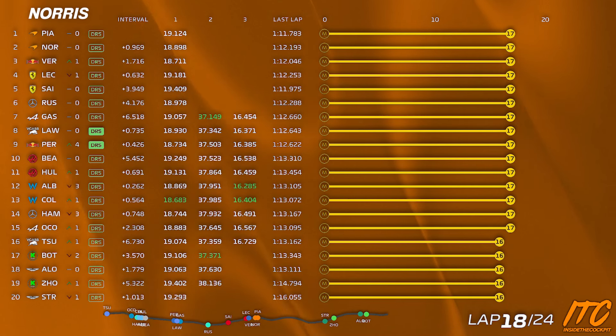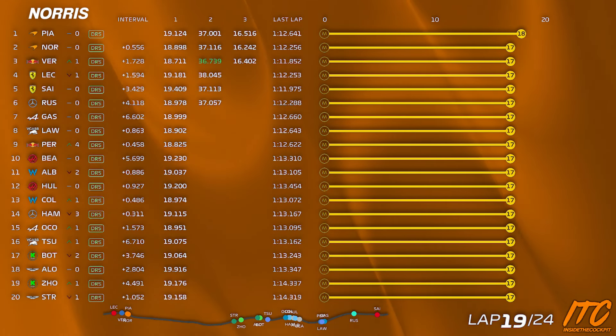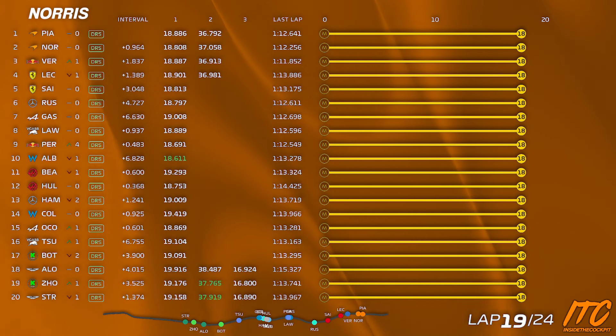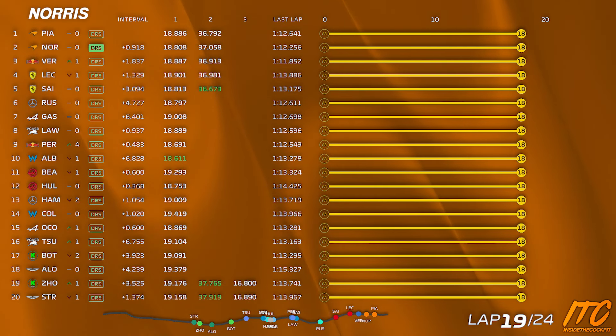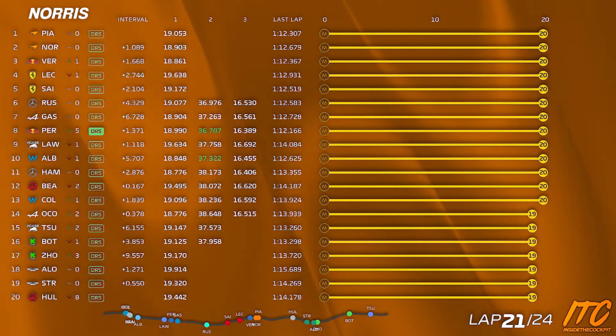Gap behind — car behind us now, Verstappen 1.7. Six laps to go, Verstappen 1.4. And Lando, back off braking turn one, tailwind increasing there. And Lando, Hulkenberg stopped on track, turn 10.